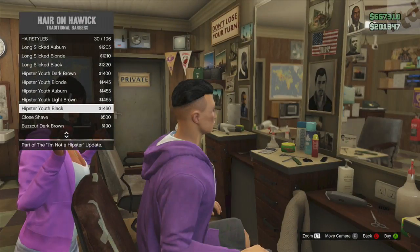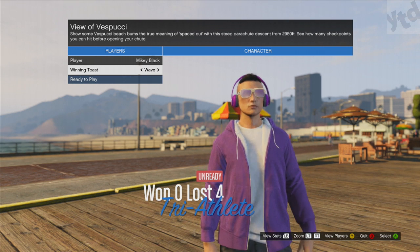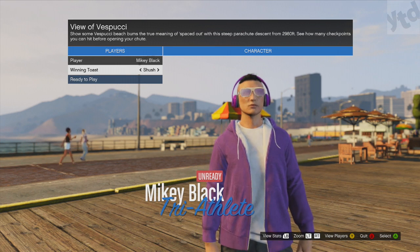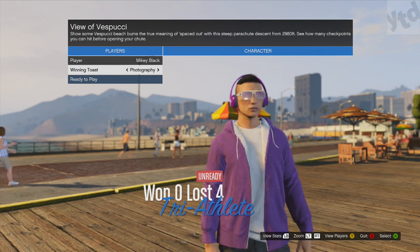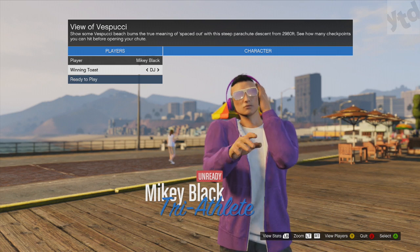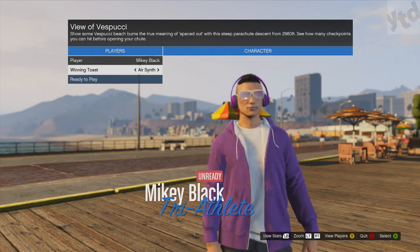There are new emotes: the air guitar, where you're playing an air guitar; the wave, which looks like a parade float wave; the surrender emote; the shush if someone's being too loud; the photography emote; the DJ, messing with the ones and twos with your hand on your headset; and AirSynth, which is playing an electronic piano.